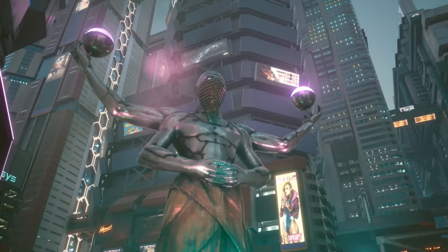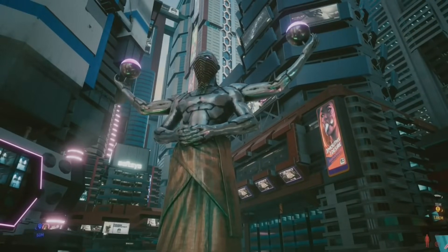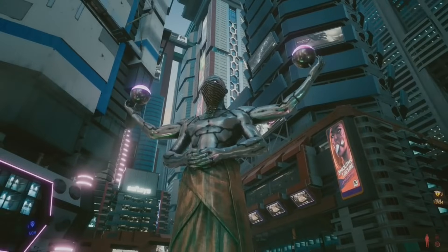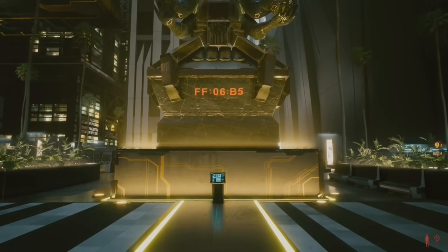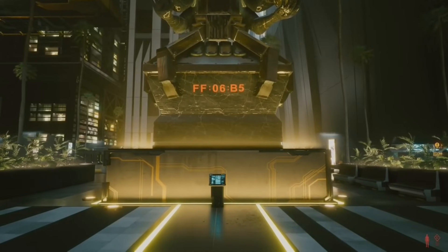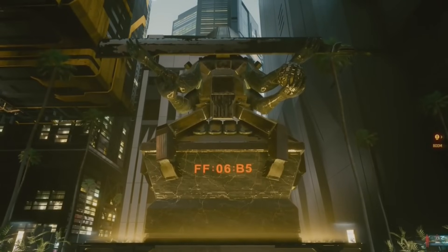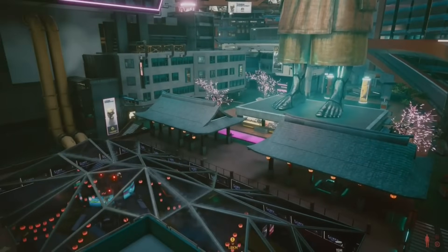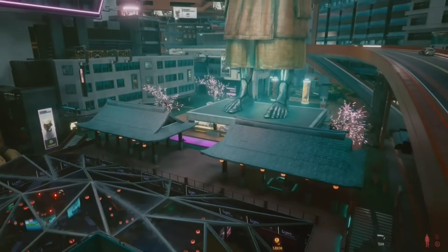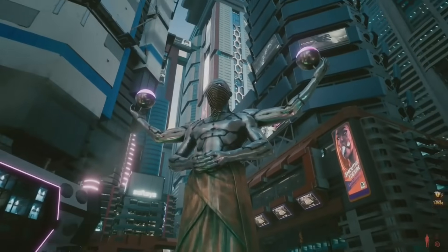For those of you who don't know what the FF-06-B5 mystery is — also known as the Magenta Mystery — here's a quick rundown. People found a statue outside Arasaka Tower with a hexadecimal code that says FF-06-B5. That code is the hexadecimal colour for magenta, so people naturally assumed that the magenta statues outside Jigjig Street had something to do with this mystery as well, although nothing on that front has been found to clarify that this is actually a thing or just speculation.